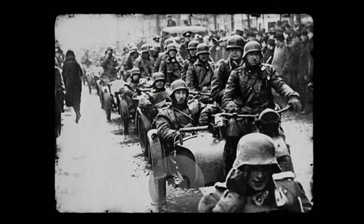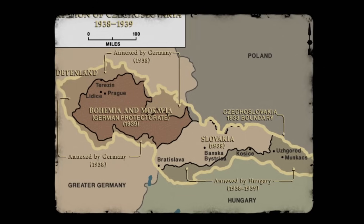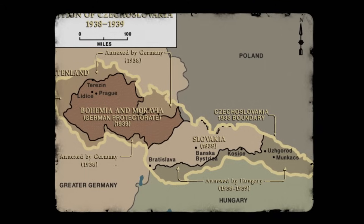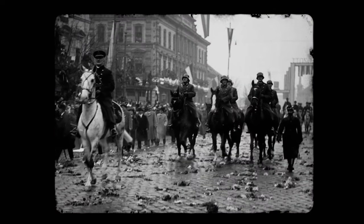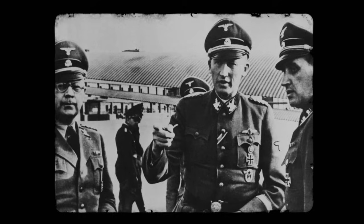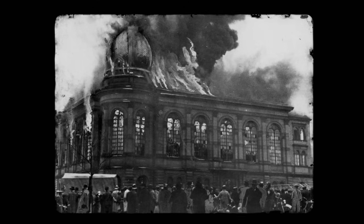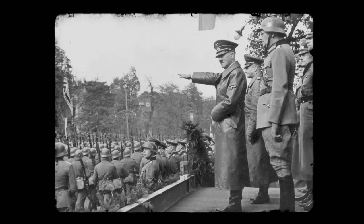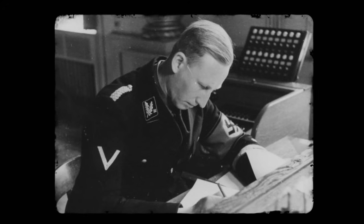When the Germans annexed Czechoslovakia, the nation was split. The Czech lands to the west became a German protectorate, while the Slovak region to the east became a Nazi puppet state. For Czechs, Nazi rule can be distilled down to two central figures: Reinhard Heydrich and Emanuel Moravec. Heydrich was only 37 when he was appointed Reichsprotector of Bohemia and Moravia. He had shown himself to be a capable and ruthless adherent to Nazi doctrine — leading the Gestapo, orchestrating Kristallnacht in 1938, providing the pretext for the invasion of Poland in 1939, and chairing talks that led to the infamous Final Solution. In 1942, aged only 38, he was assassinated by members of the Czech resistance.